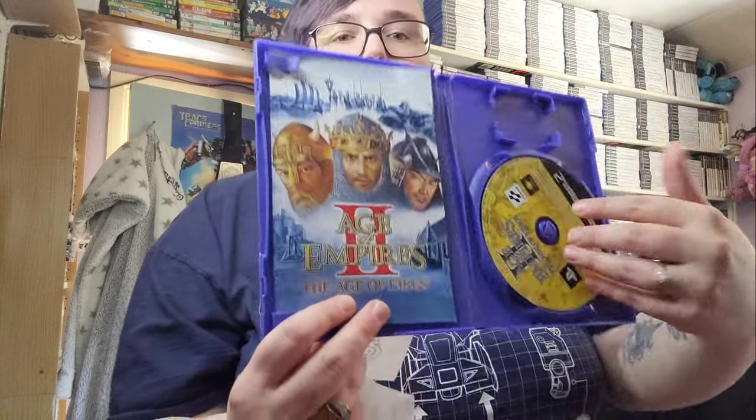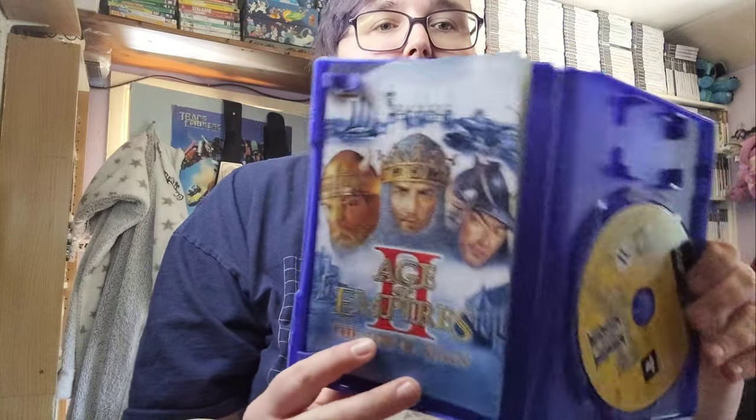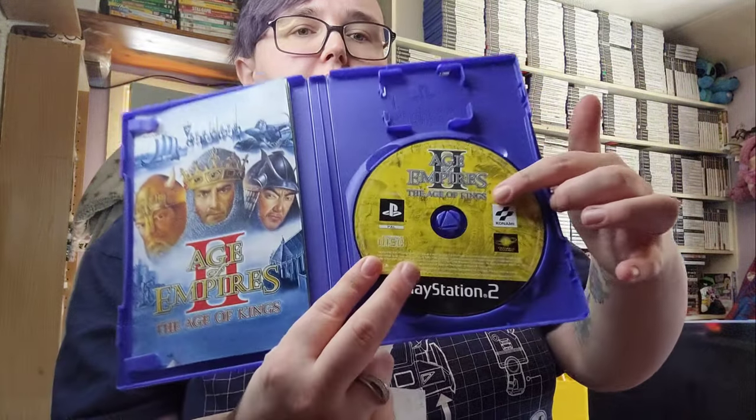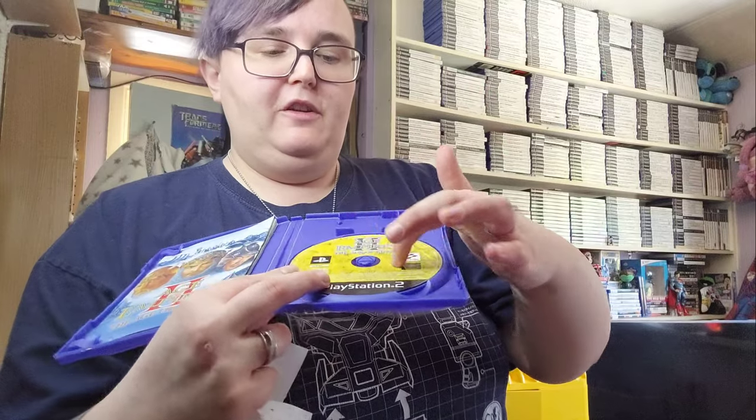The next game is one you can buy on PC in different versions - it's Age of Empires 2: The Age of Kings. You would have seen on a recent pickup video that we got this. We paid £3 at CEX, and we picked it up just before Christmas - December time. It is only one player. It does have a nice, quite chunky manual because the game can be quite complicated. I actually think they should have put the characters on the disc, but the writing is quite nice.